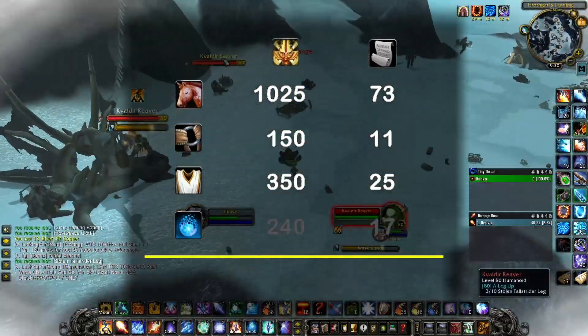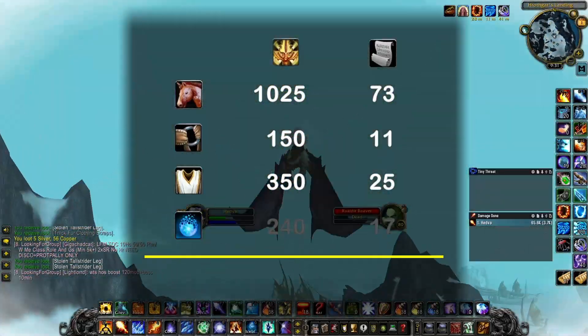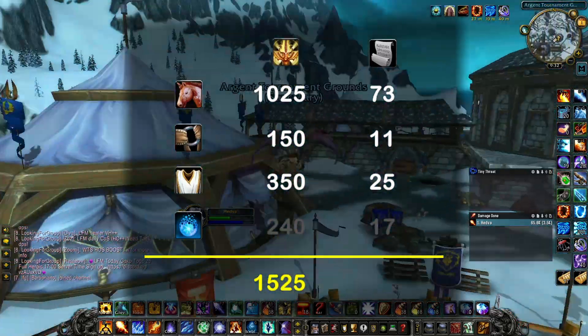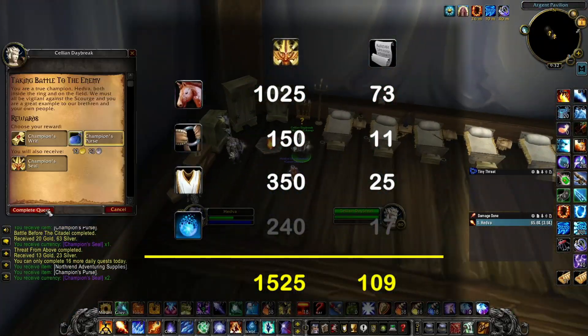So, to wrap this up: if you are set to collect all Argent Mounts, the Argent Pony Bridle, and all Argent Tabards, it will require you to farm 1525 Champion Seals, which will take you a whopping 109 days of dedicated daily collecting.